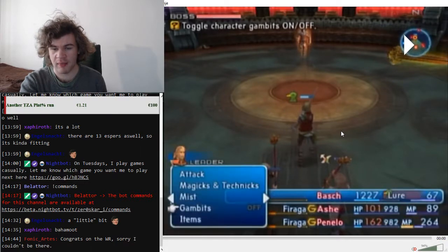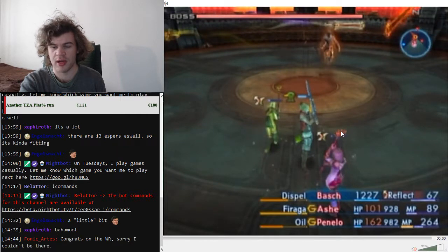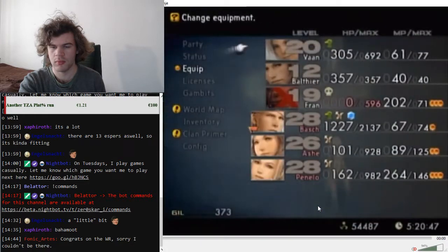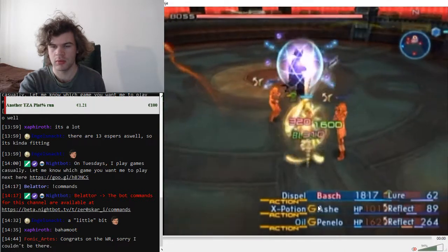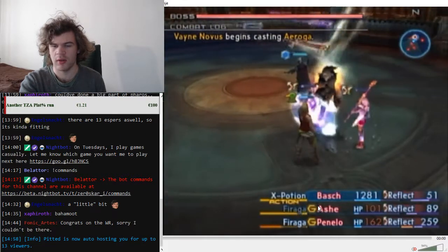The fight starts by having Bosh cast Dispel on Vayne Novus, then wait until the spell is about halfway charged and cast Oil. Usually you want Ash to throw an X Potion on Bosh just in case Vayne Novus combos. Vayne Novus sometimes uses spells and those can be reflected, which is nice.